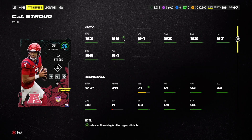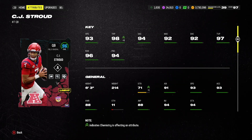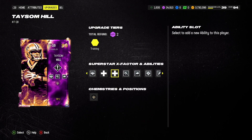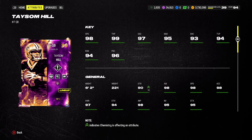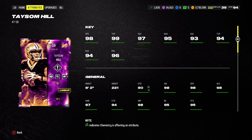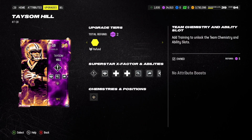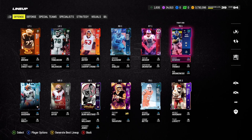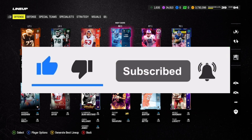That was the gameplay for each quarterback with their different lineups. Who would you rather have — 50,000 coin CJ Stroud with that lineup, or 400,000 coin Taysom Hill with his lineup? Both did pretty well. CJ Stroud forced three rage quits; Taysom Hill also forced a rage quit, though he struggled a bit more given his weaker supporting lineup. Comment CJ Stroud or Taysom Hill below! Hope you enjoyed — like, subscribe, and share.